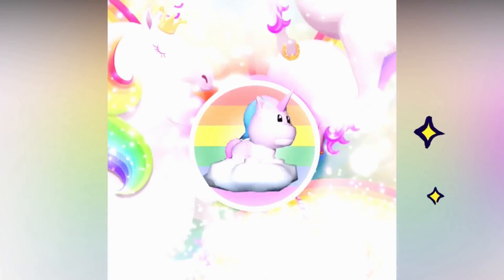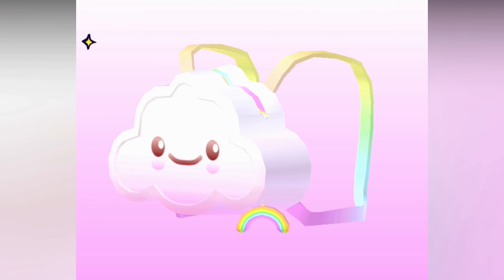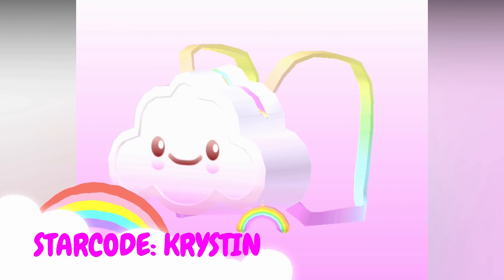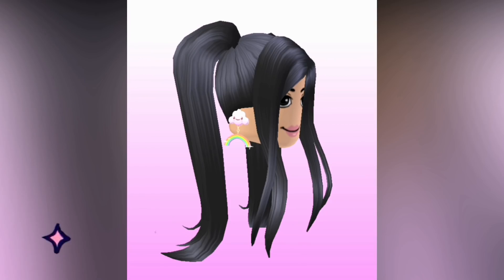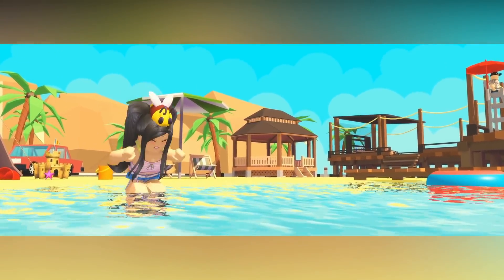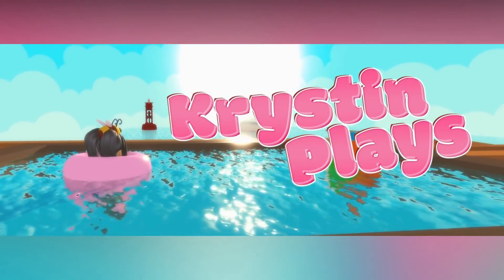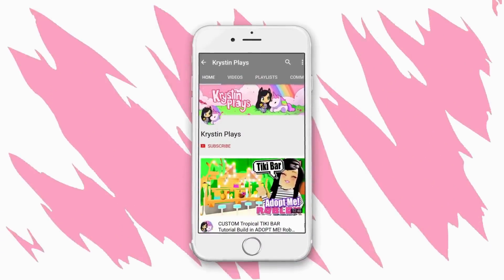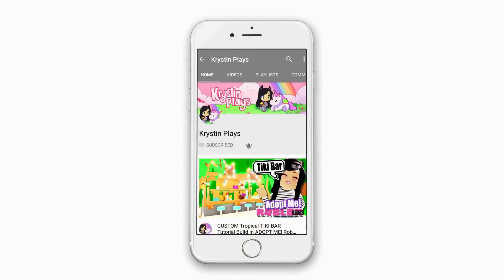You can now get your very own floating unicorn pet available in the catalog. Make sure to use star code Kristen when purchasing your Robux or Premium — links in the description. Make sure to subscribe and ring that bell and turn those notifications on so you don't miss my next video.